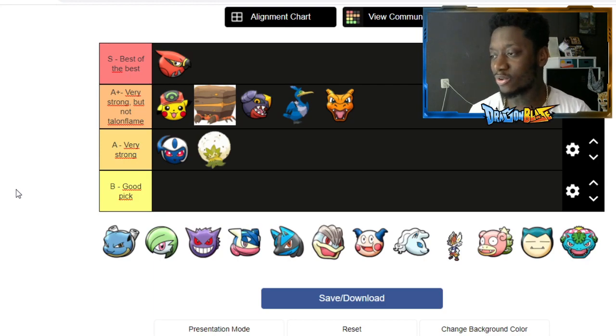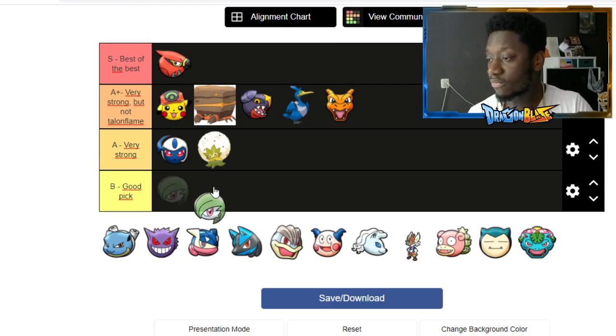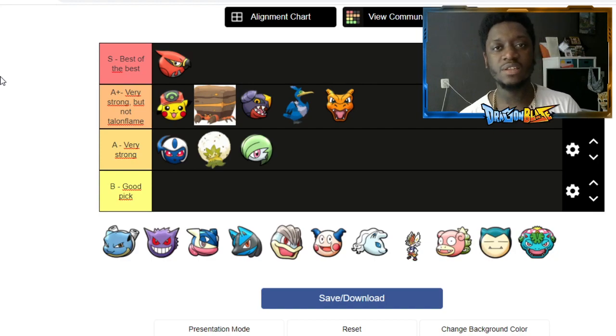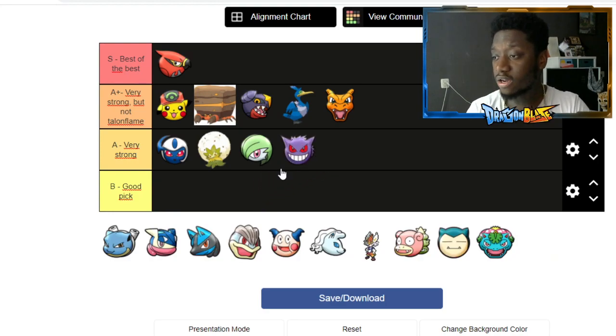Wigglytuff — using Gardevoir's icon as a placeholder — goes into 'very strong' because she has very good stuns and can do a lot. She can stun people and I think her ult gives shields. Titos tried Wigglytuff once and really liked her. In my opinion she's just a good support — okay damage, nice stuns and sleep moves. Wigglytuff is not bad.